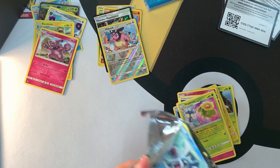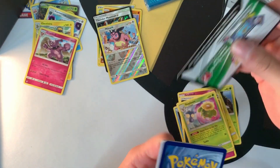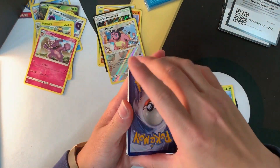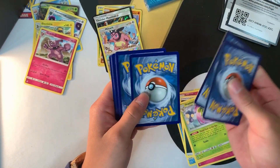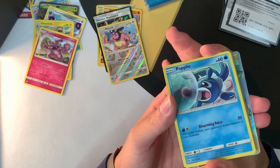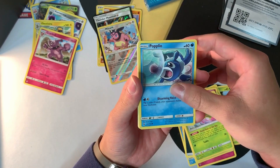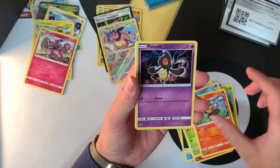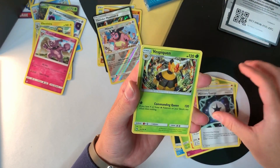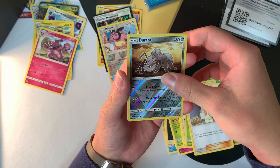I always liked reverse holos — it's one of my favorite types of cards to get from the series. When I'm collecting sets, I'd like to have all the reverse holos. Pack six: Litleo, Litwick, Yamask, Skiddo, Chansey, energy, Memory Energy, Vespiquen, Mina, Durant, and...